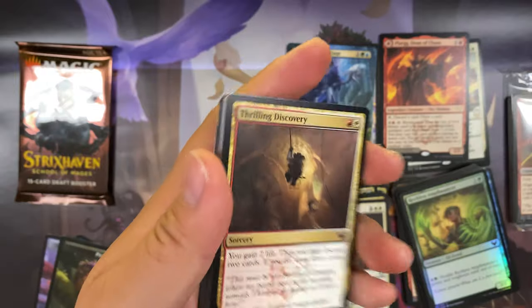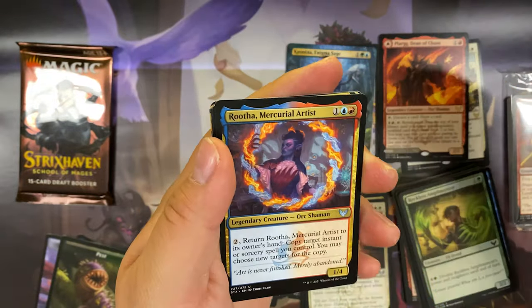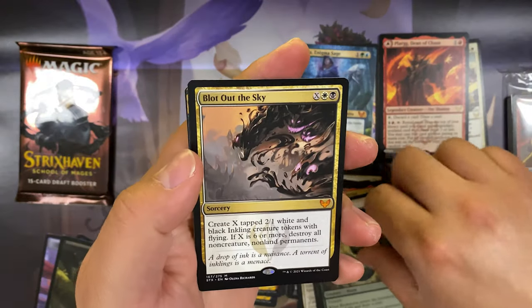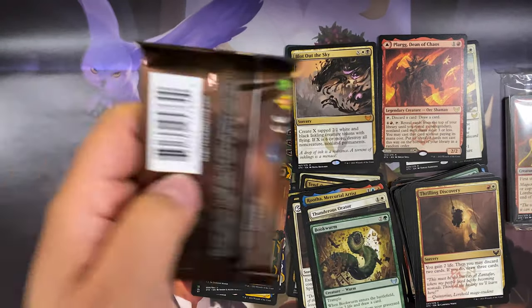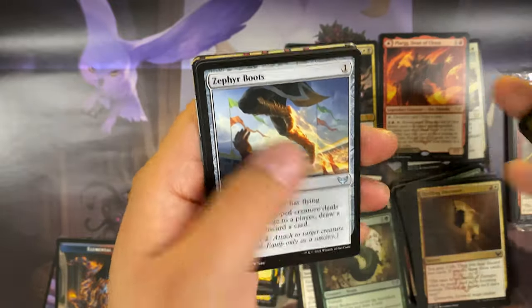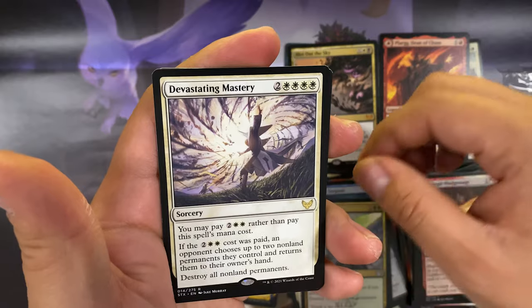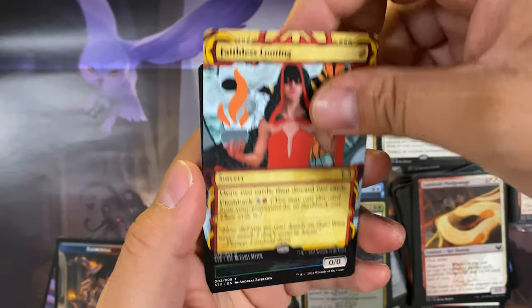Last two packs for Lorehold. Pack four: Ruth Mercurial Artist, Thunderous Orator, and a mythic — Blot Out the Sky — and Abundant Harvest. Love these cards. Last pack: Zephyr Boots, Wormhole Serpent, Mortality Spear, and Devastating Mastery for our rare. Faithless Looting archive card and a token.